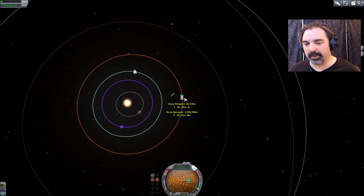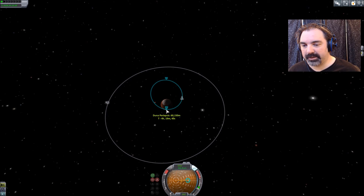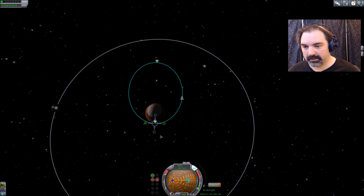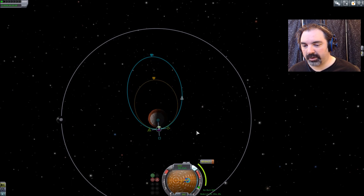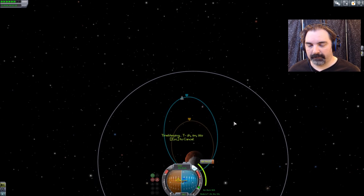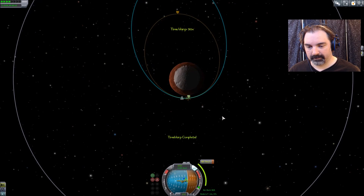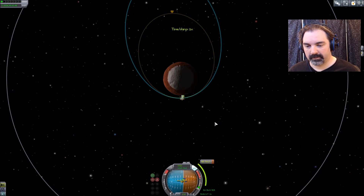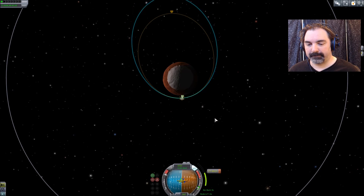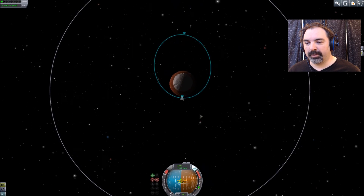Duna is definitely not in a position to leave for Kerbin — for us to leave Duna, Kerbin needs to be like here. I think the best thing to do is make sure that this guy is in a solid stable orbit with no influence from Ike. And then in that case we will build a bigger vessel. Full throttle — slightly eccentric orbit around Duna is fine.